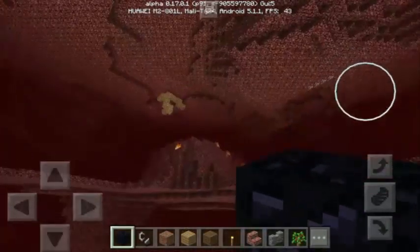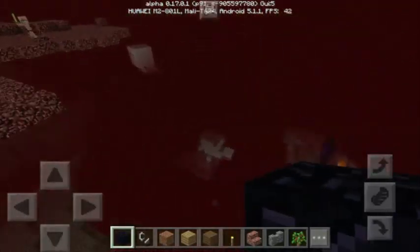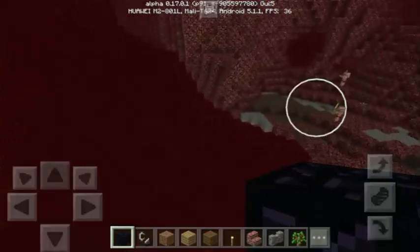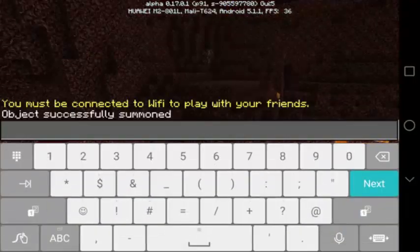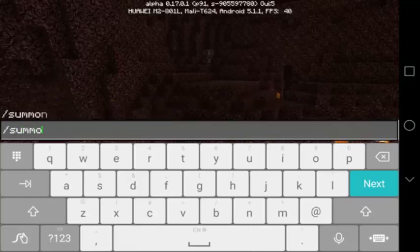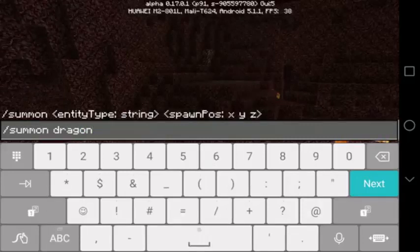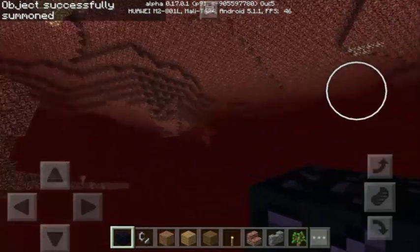But where is it? I can see the health bar of the dragon but I cannot see it. It's just flying anywhere. I need to spawn another one — let's type the same command again: slash summon dragon with the tilde symbols. Where should I go so I can see it?